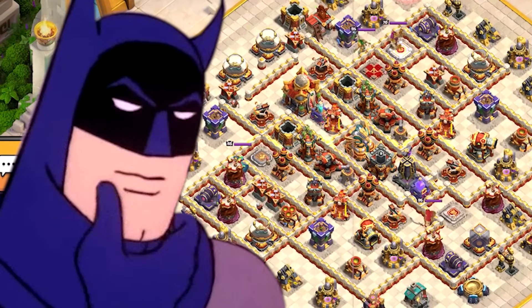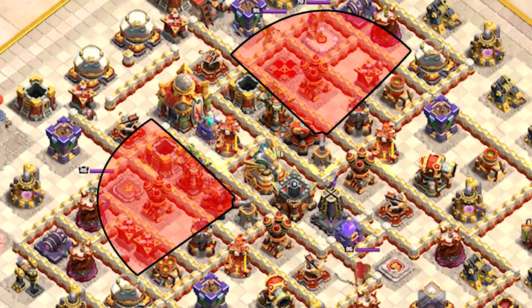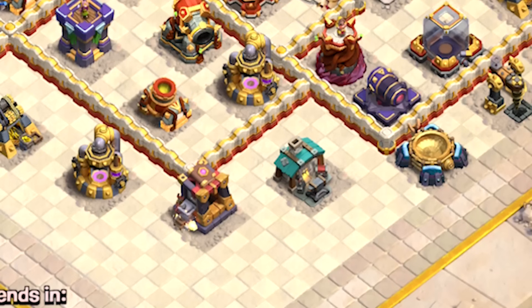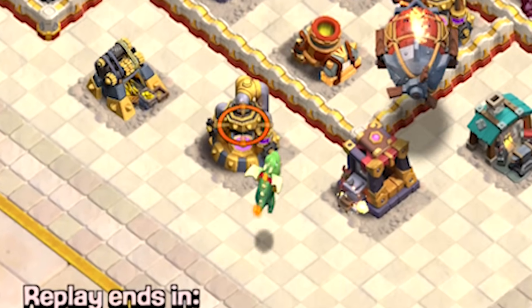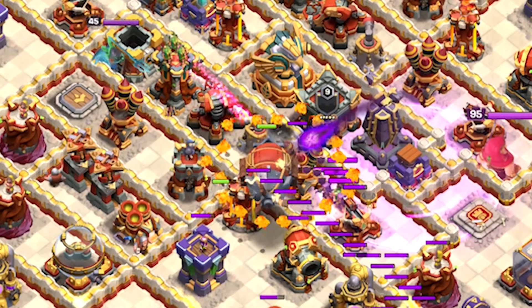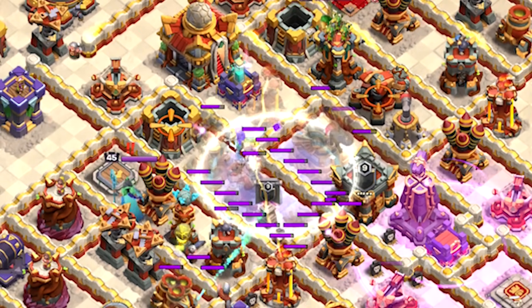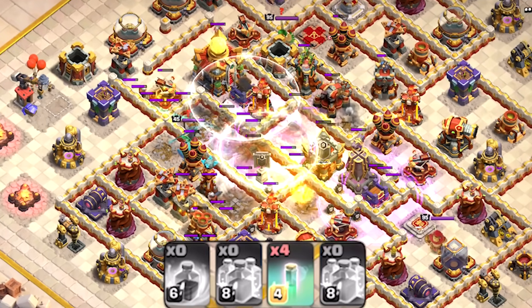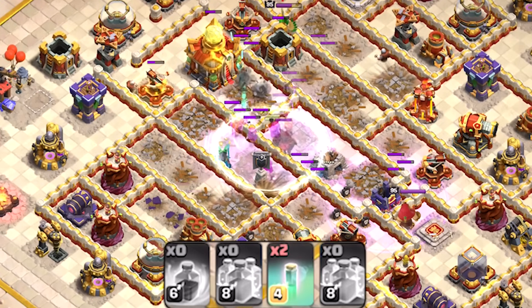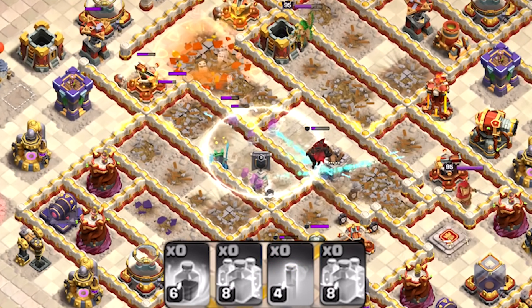First figure out how to get the blimp near the town hall and eagle artillery without getting interrupted by the air sweepers. In this case the shortest way is by going above the ricochet cannons. First goes in the lava hound and then the blimp. I do like to use one baby dragon as well to start cleaning out the outer buildings. If you see the blimp getting low HP, get ready to drop the invisibility spell followed by two clone spells and a rage. Then simply keep using invisibility spells every 4 seconds to keep the troops hidden from any defenses. If the compartment is big enough for the troops to move around then make sure to adjust the placement of the invisibility spells accordingly.